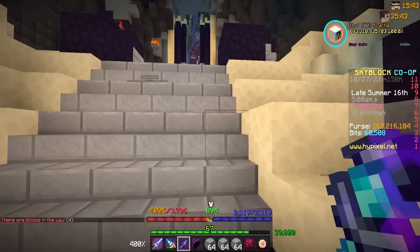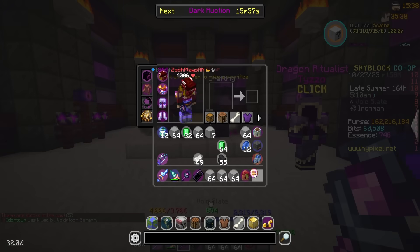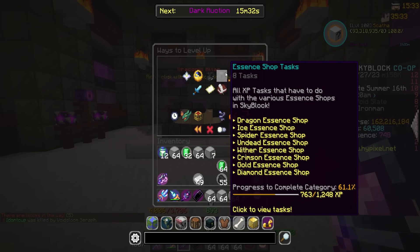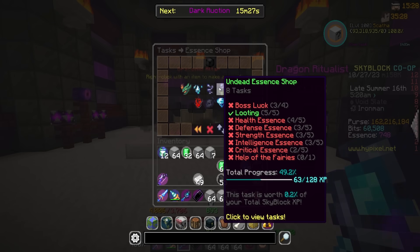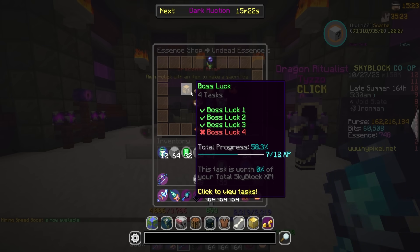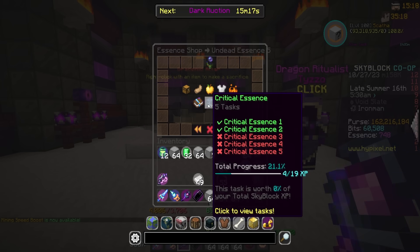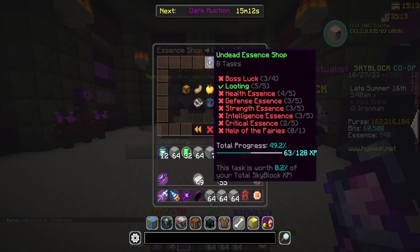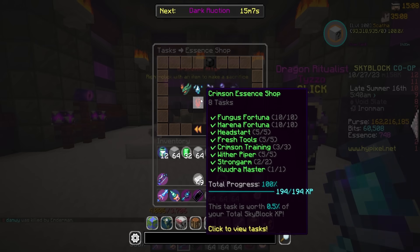That's just one of those things we need to keep checking in on — see if we have any dragon essence once in a while, keep upgrading that. Overall, really happy with our essence shops. We're kind of getting there — we're 61.1% done towards maxing essence shops. A couple of these are a lot harder than others. For example, maxing out the undead shop is literally gonna take us forever — not to mention this one is 100,000 undead essence and then this one is 200,000 undead essence. Some of these have been getting a little bit pricey as well.